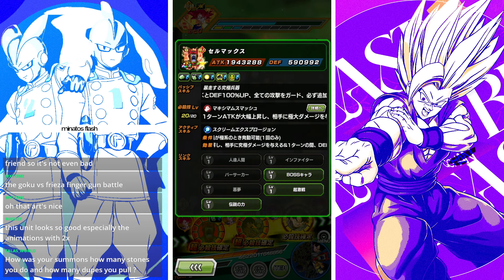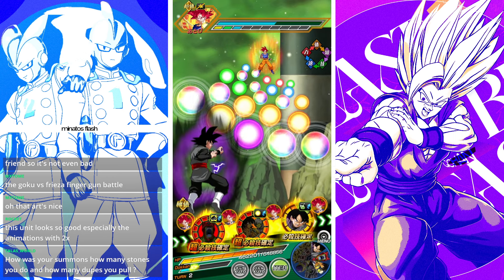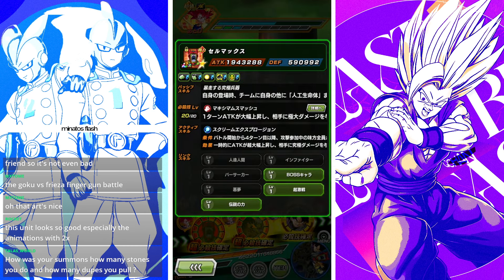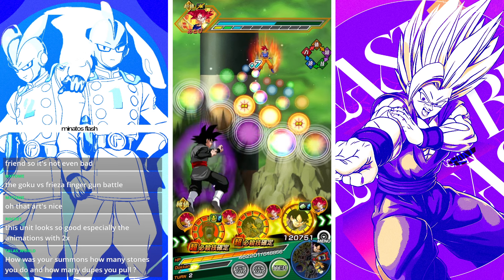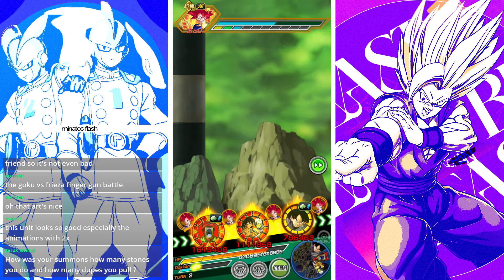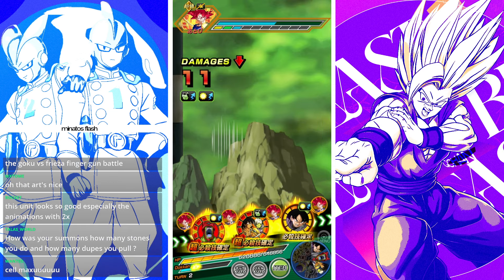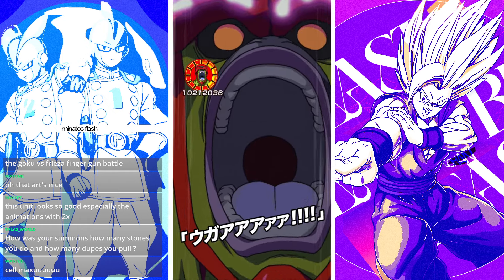When there's a full movie bosses, super bosses, or artificial life forms rotation, he gets 250% defense and then an additional 30% damage reduction, which is quite a lot. We're also getting 30% defense support from Physical Goku Black, so he's going to be looking pretty good once fully built up.